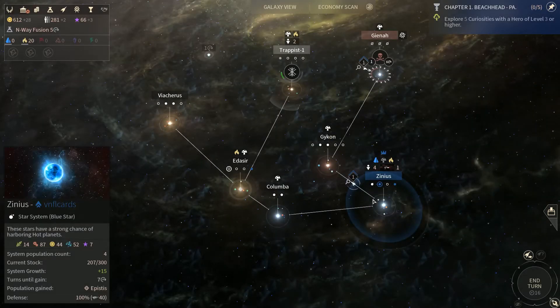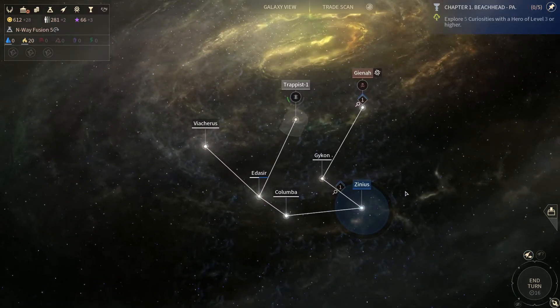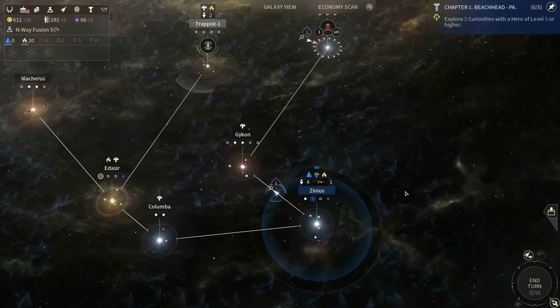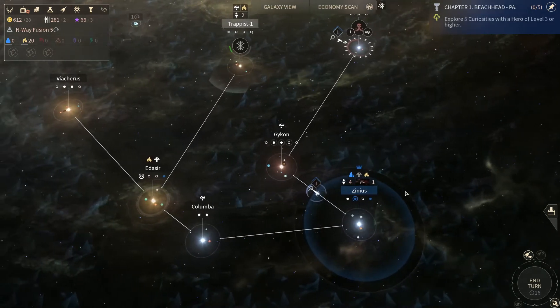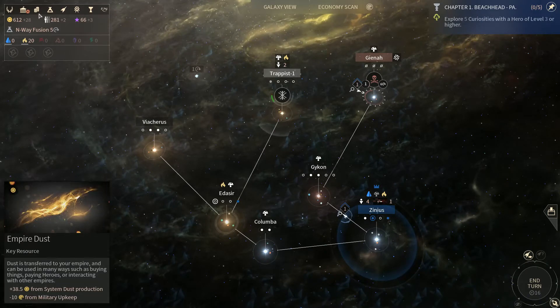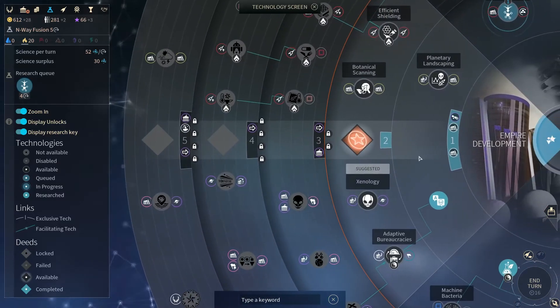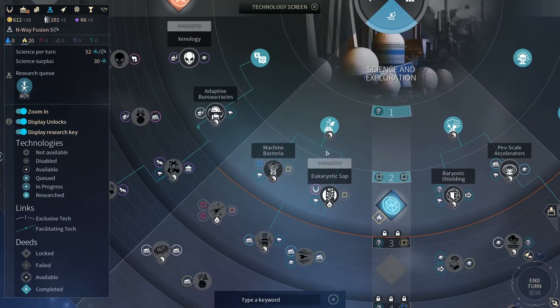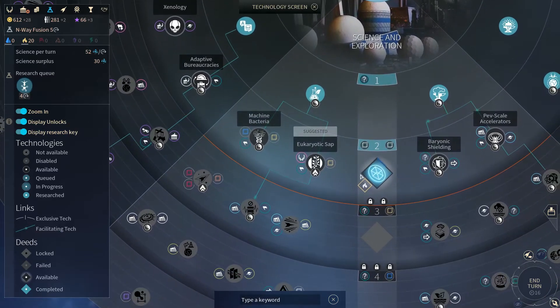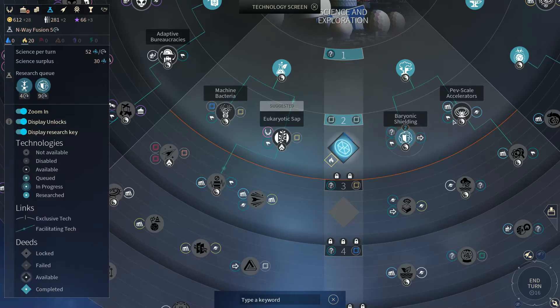So we need to start looking for some atmospheric curiosities, which we probably already scouted too many of. And we've reached a dead end here — we're going to need Warp Drive in order to go any farther. So let's take a look at our science and find out where Warp Drive might be. It's probably under Science and Exploration — and there it is. Baryonic Shielding. So let's add that to the queue.